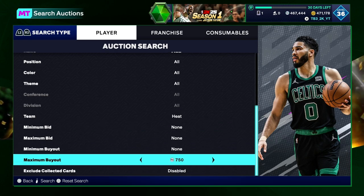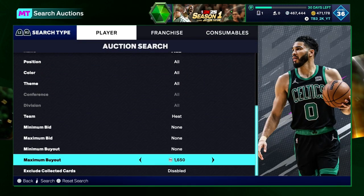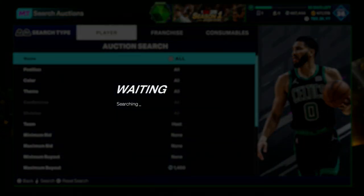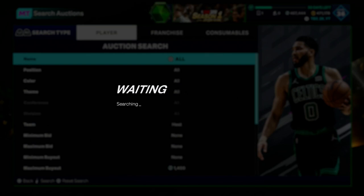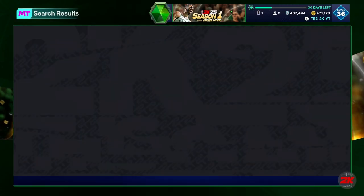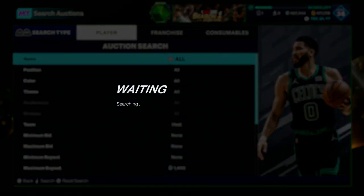We got the Miami Heat filter. Put your max buyout at like 1800 — actually, 800 is what they go for, so put it like 1500 or 1400. And you refresh and you refresh. Whenever a card pops up, you buy it. Sell it back for 1800. Make sure you guys check your prices — very important to do that. These cards could be going down; cards have been going up, so make sure you check them.